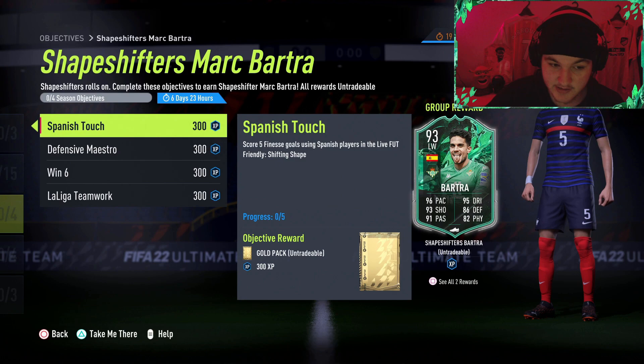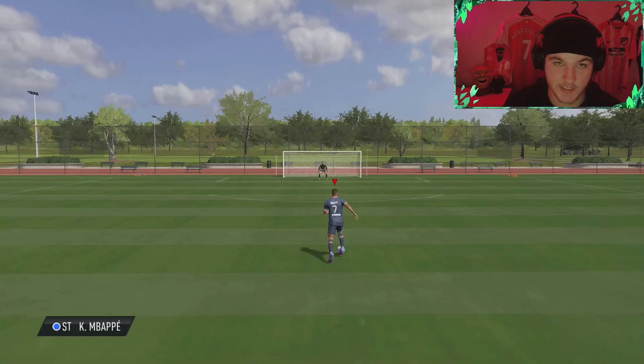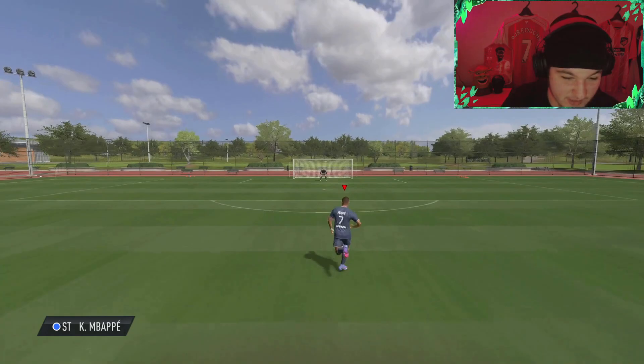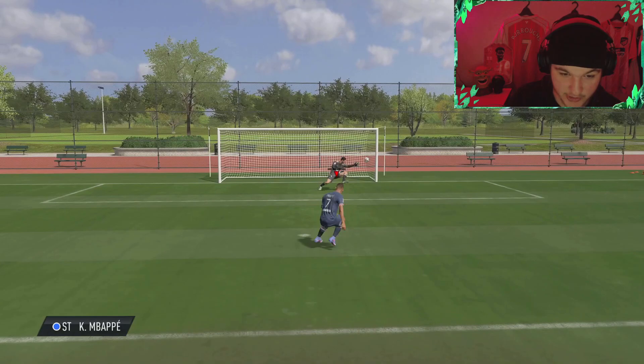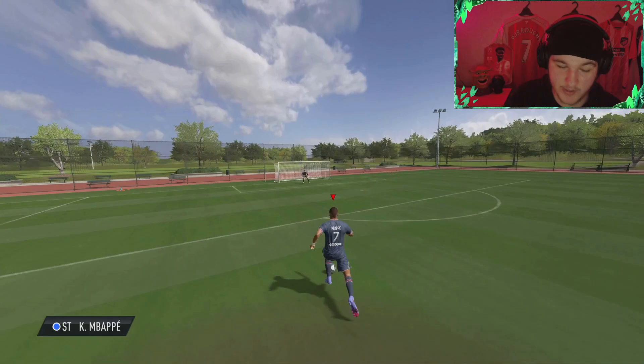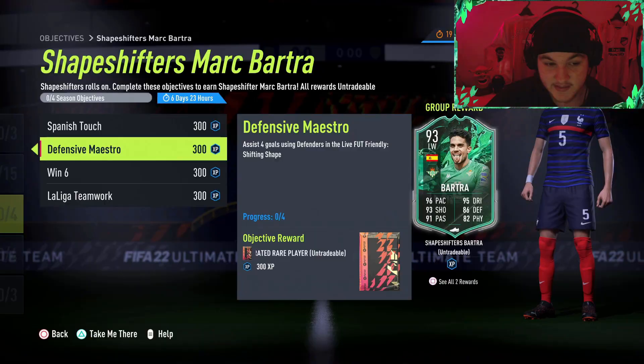The first objective is to score 5 finesse goals using Spanish players in a Live FUT Friendly Shifting Shape. Finesse goals come quite easily by pressing right bumper plus shoot. Here's an in-game example - you want to be pressing right bumper and shoot when you get in front of net, aiming where you want to go. That's R1 on PlayStation or RB on Xbox, with circle or B to shoot respectively. Aim where you want to go, RB shoot - relatively easy.